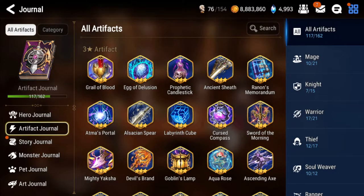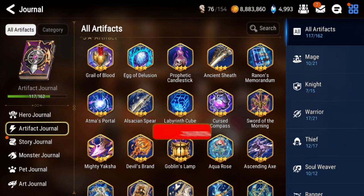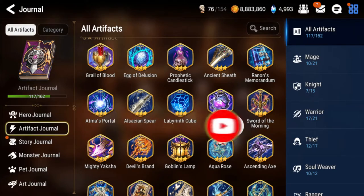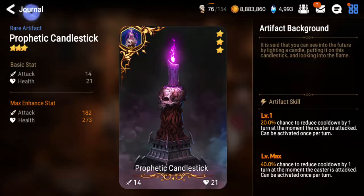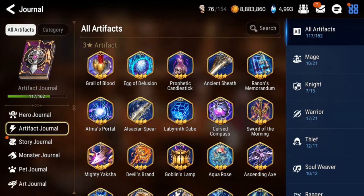Now we're on to the 3-star artifacts. Three stars are really easy to get, so don't feel bad about selling them - you'll get them again over time just by doing daily summons and pulling on banners. I'm going to go over the really strong ones you want to keep; the others feel free to sell. Prophetic Candlestick: keep at least two or three. It's very good on defense teams on units like Momo and Angelica, because if you get hit by skills you have a chance to reset your cooldown - it's really annoying on healers and people end up forfeiting in guild wars or arena defense.